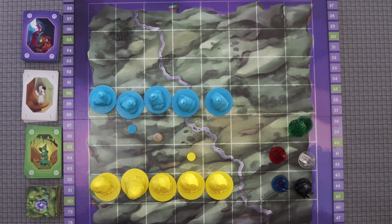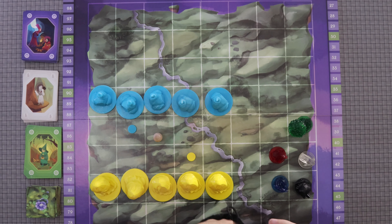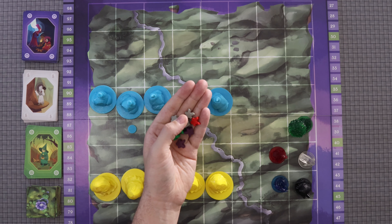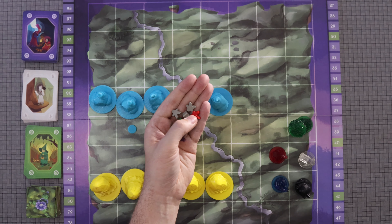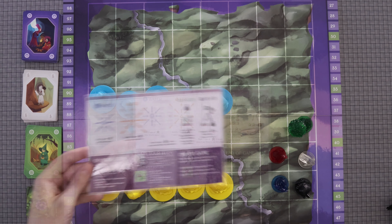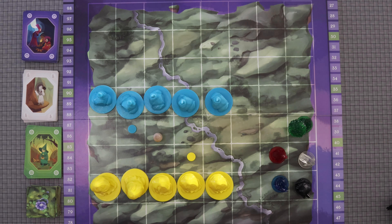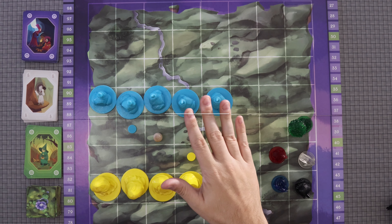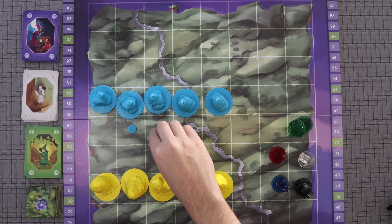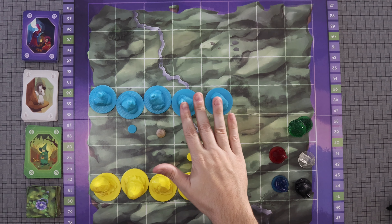We have a bag full of meeples, coming in four different colors: green, purple, red, and gray. The gray are stonemasons, the red are zealots, the purple are mystics, and the green are gardeners. Each player also gets a player aid showing what each of the elements do.